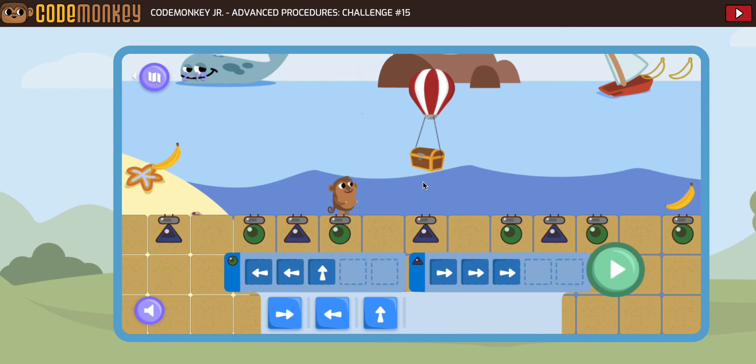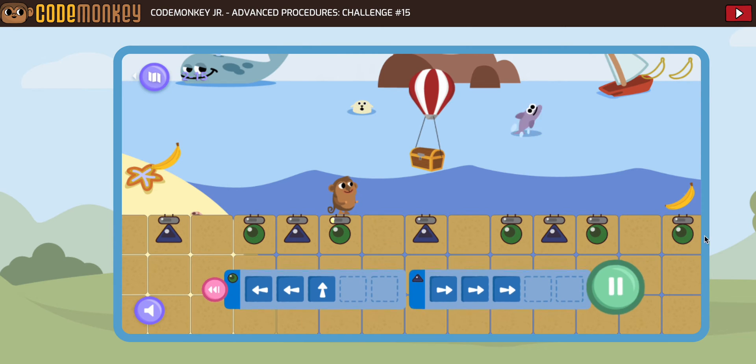I was a little worried about making sure I got to jump up at the treasure, but we took care of that by just starting like we're supposed to. At the beginning, what do we want the monkey to do first? Sometimes worrying about the end only gets in the way. So let's run it.